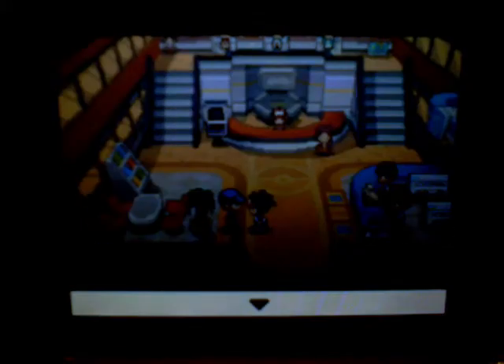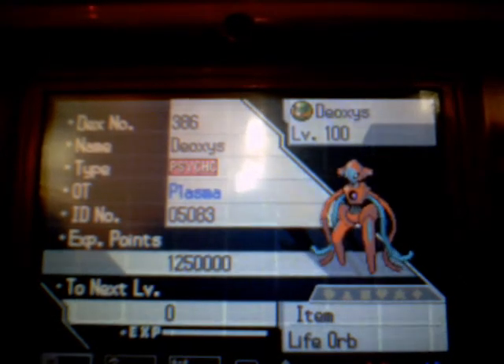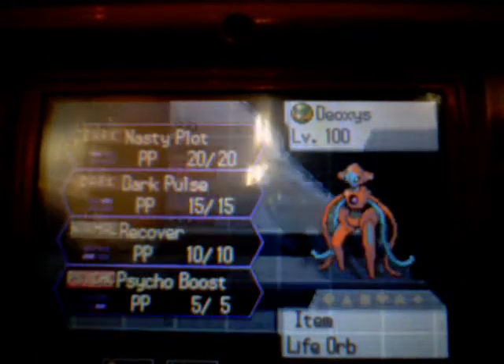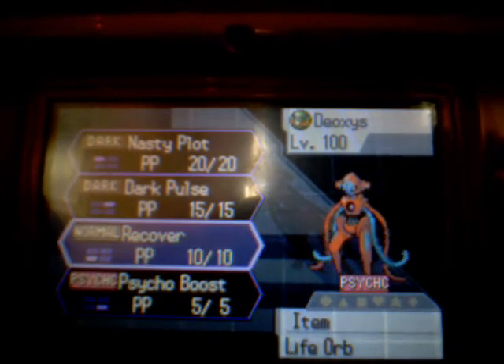So with the Deoxys, it comes with a special move, apparently, that it doesn't normally know. It's at level 100, attached with a Life Orb. Its moves are Nasty Plot, Dark Pulse, Recover, and Psycho Boost.